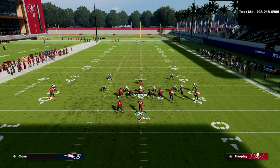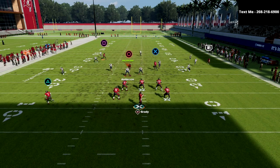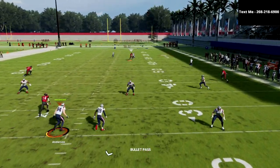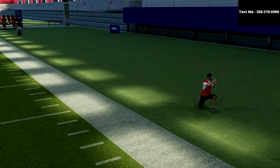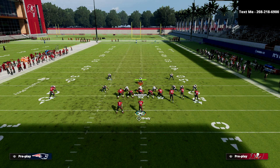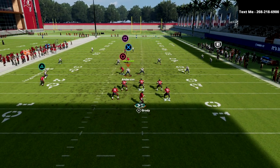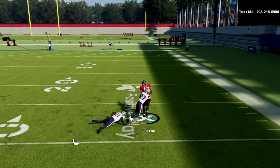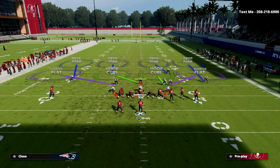The next coverage shell is Cover 3, which I think a lot of people are utilizing against gun bunch. I'm on the short side — as soon as that post route crosses the face of the defender, we go down to Mike Blitz 3 and set up the meta double coverage. Whenever he crosses the middle of the field and crosses that safety, you pass lead that to the right and cut it off. With Deep Out Elite, that's going to be a pretty consistent little bomb.